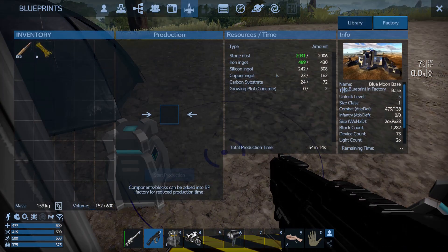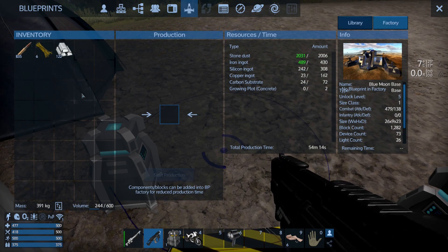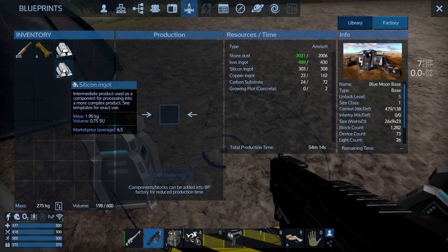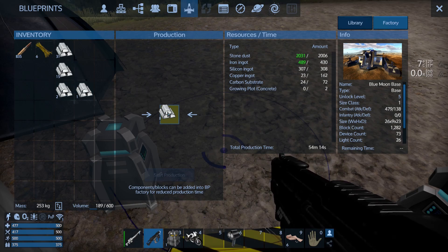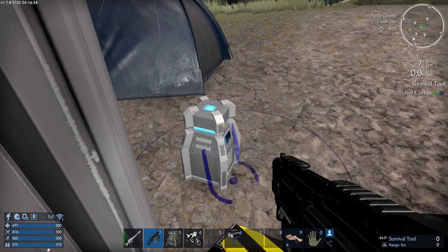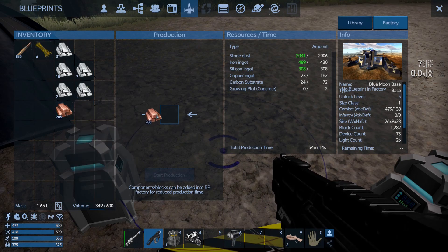Going back to F2 and the Blue Moon base — I need silicon and copper. Is that enough silicon? Yes it is. I'll do Control+right-click and it moves half of it in. And shift+right-click picks it up — right-clicking again moves them one at a time, so I can put in the exact amount. Then I need copper ingots. I don't need all of this, so shift+right-click again — I'll put in 200 because we've got so much copper and we don't lose what's in the factory.